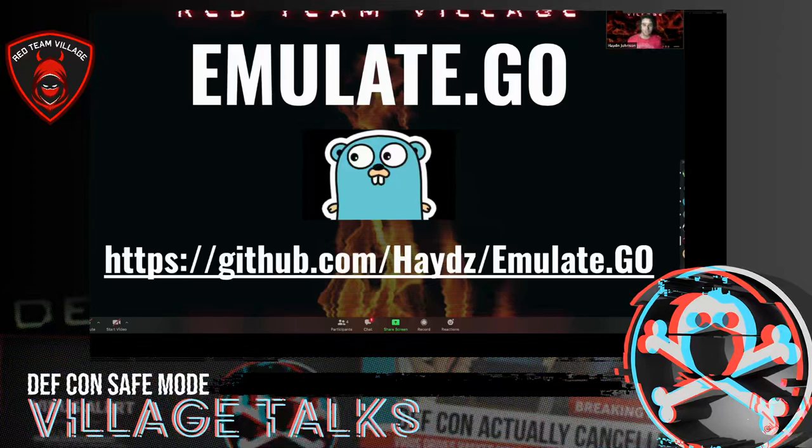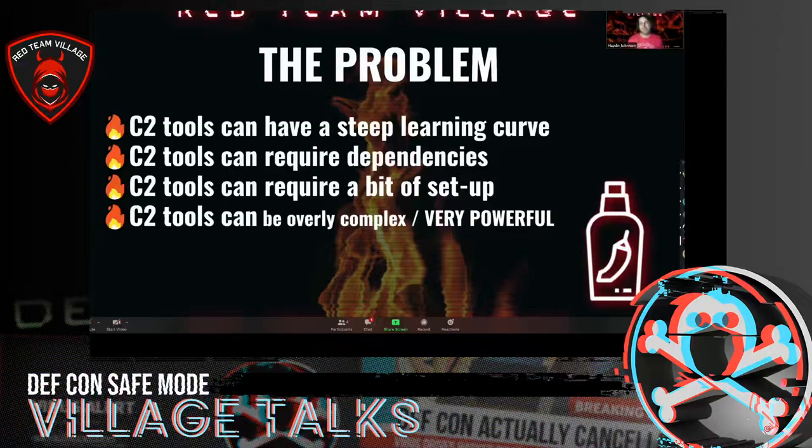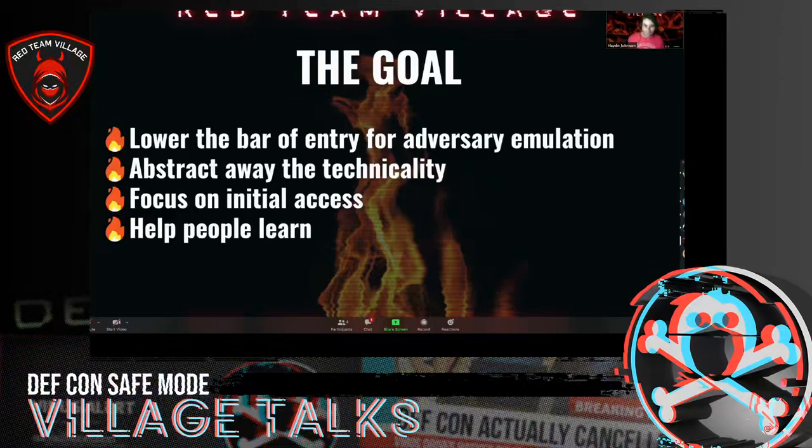Chiara was telling me she wants to make it easier for cyber threat intel analysts. So I started coding and learning Golang, and I came up with emulate.go. The concern we had with C2 tools like PowerShell Empire or many others is that they can have a steep learning curve, require a deep technical understanding, require a lot of dependencies and a bit of setup. Most of them can be extremely complex. We wanted to abstract that away and focus on cyber threat intelligence of initial access.